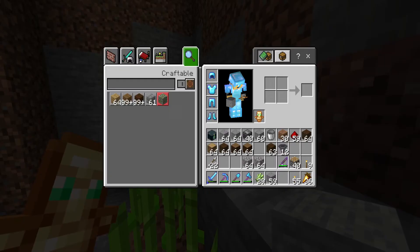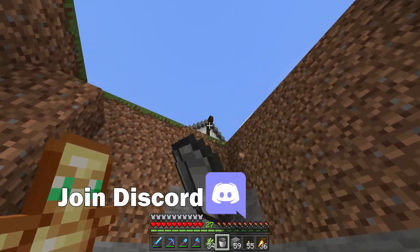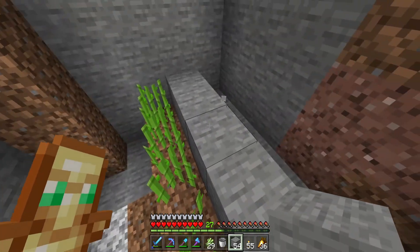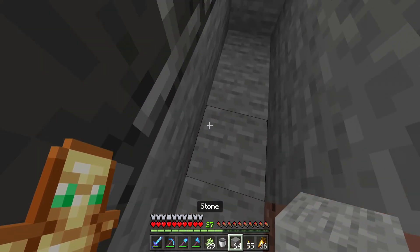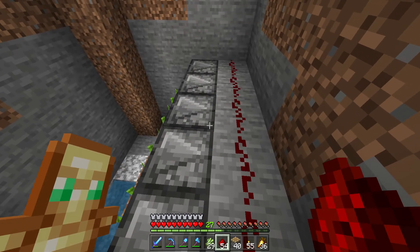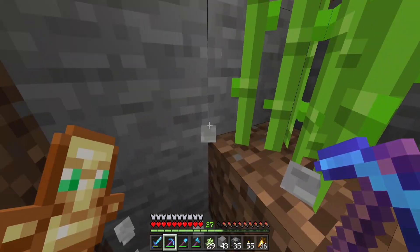Then we're going to want observers. Much like the pumpkin melon farm, we're never actually going to see the inside of this, so if it doesn't look super good, that's totally fine — that's why I'm not messing with these walls at all. We're going to do observers like this. On the back of these observers, we need to have redstone dust. And then we're going to have pistons. Once the sugar cane grows up that tall, these will push and harvest all of the sugar cane.